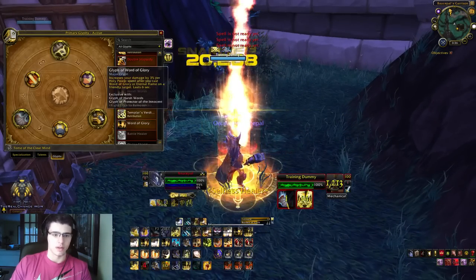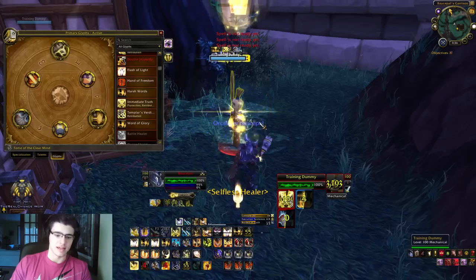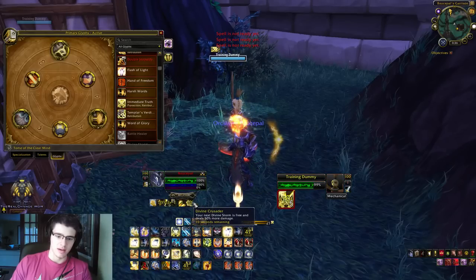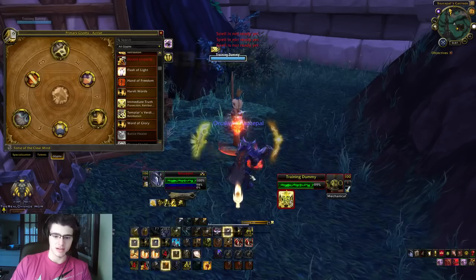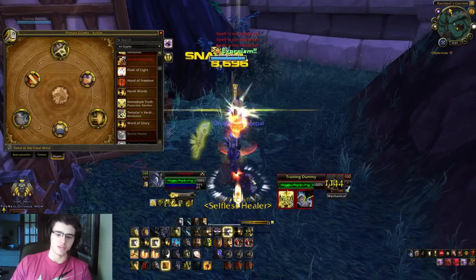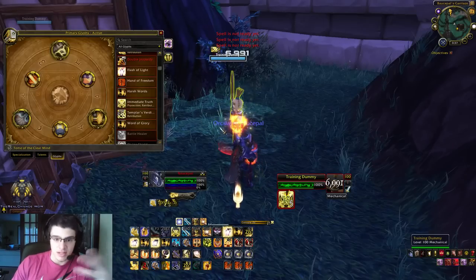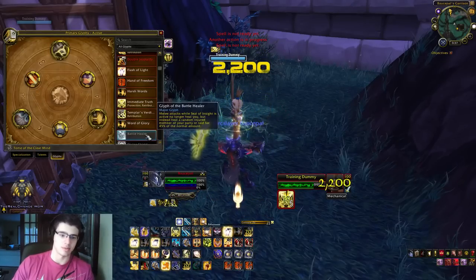And lastly we have our Glyph of Word of Glory. This ability allows you to get a 9% damage increase over a certain period of time when you use Word of Glory — it increases your attack power by 9%. Combined with the 15% increased attack power and haste increase from Empowered Seals, it is worth it. I think if you stack up your Holy Power and then cast it, you get that 9%, and it improves your damage, which is always good — especially if you want consistent damage as a Paladin.